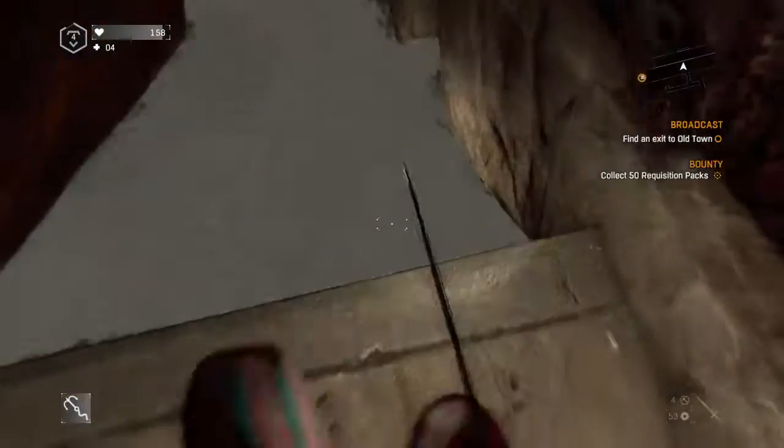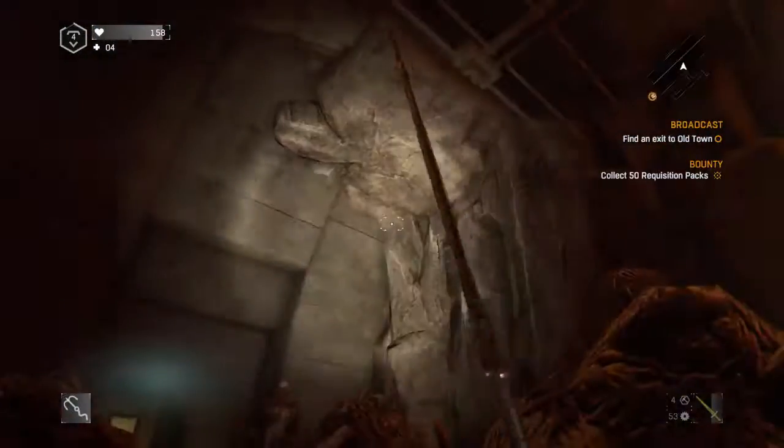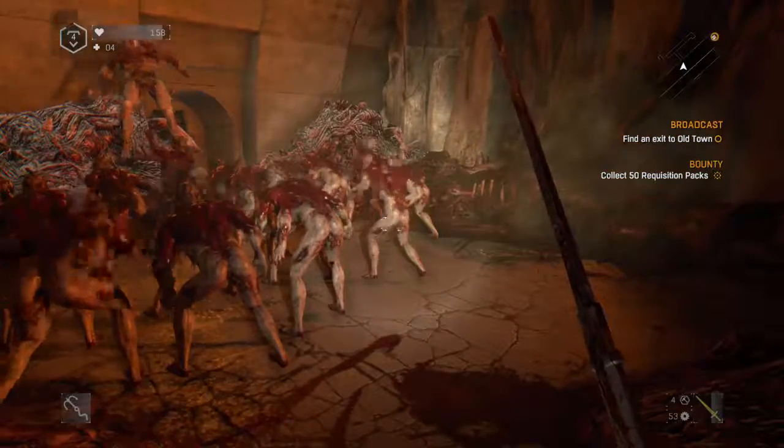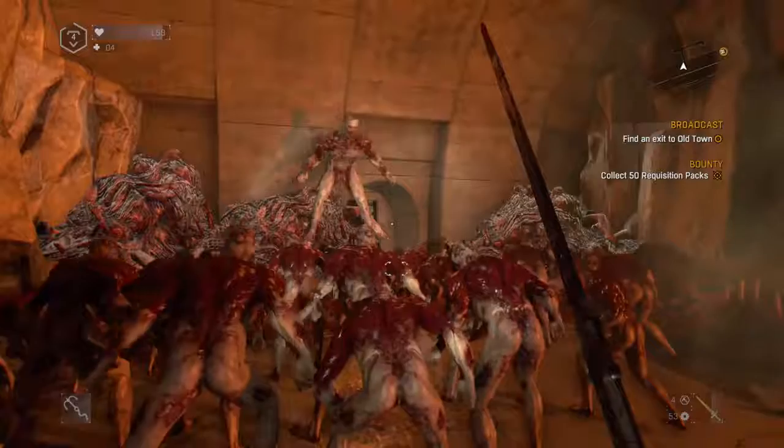If you want to leave, you can just drop into the water here, go again through the tunnel to the platform, and just drop inside anywhere in the tunnel that you can usually go through. And there you go.